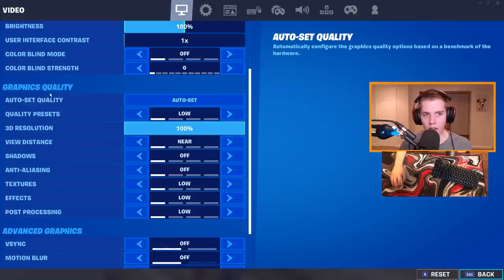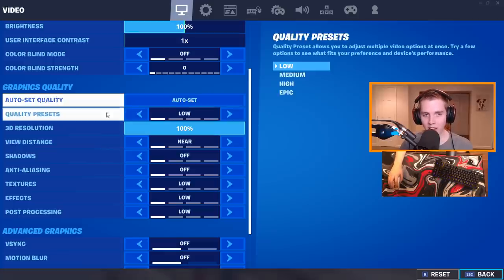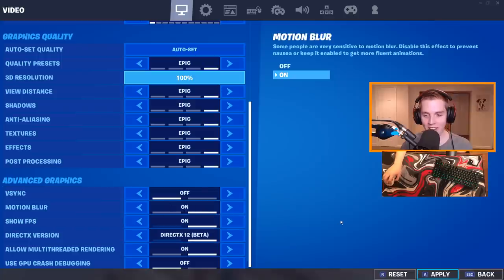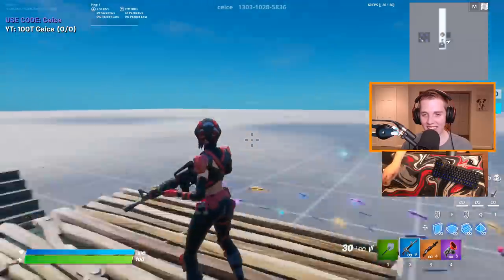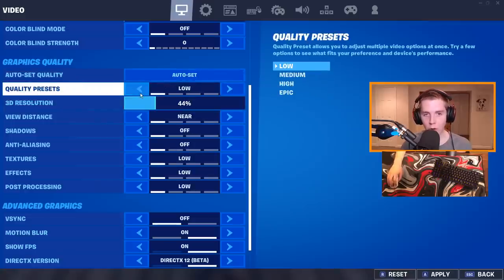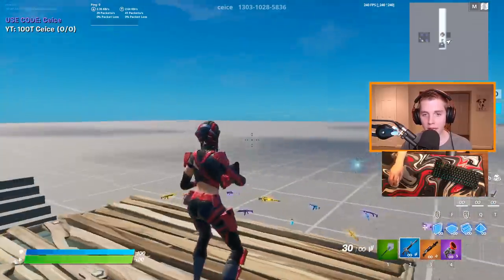For graphics quality, the auto-set quality option is the worst and most useless button ever — it takes your PC specs and spits out really high presets you never want. It changed me to 60fps, all epic settings, and motion blur on. What you should do is change the quality preset to low, which sets everything to near, off, or low, and then put the 3D resolution on 100%. This will make your game look nice and give you a lot more FPS than any other settings.